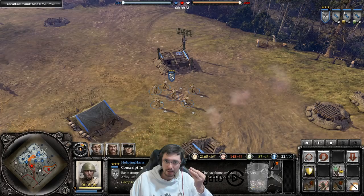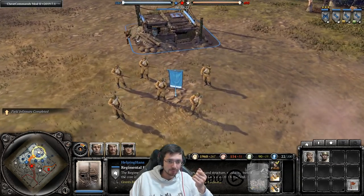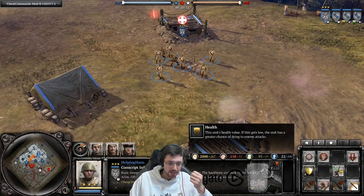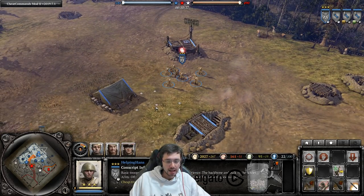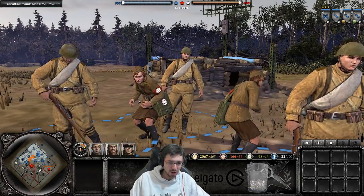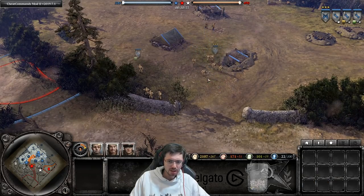Each squad member can take a certain amount of damage before dying. To fully heal squad members' health (not just reinforce numbers), you need to invest in medics via the Field Infirmary. Medics will spawn and come to your squad, and you'll see the health bar slowly recovering. Always get squads back to base, heal them up, and send them out again — never let squads die if you can avoid it.